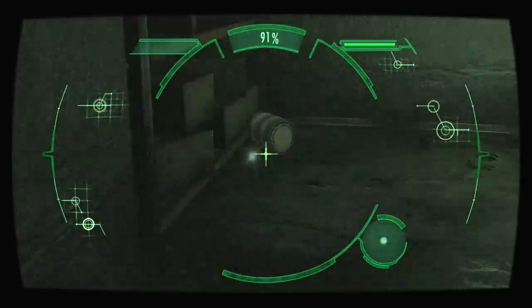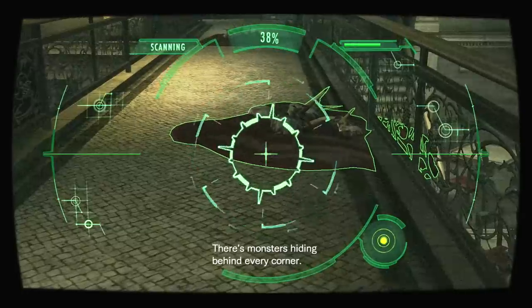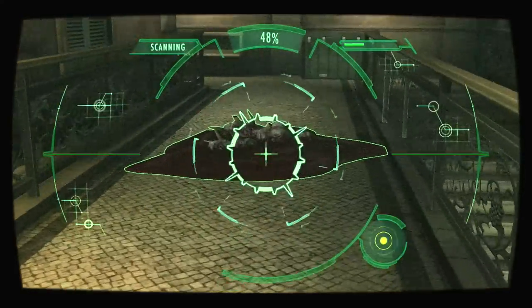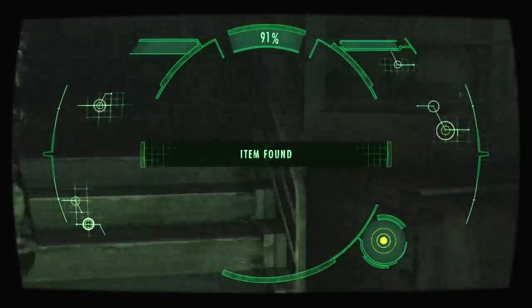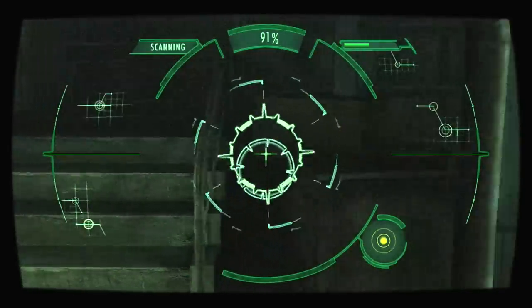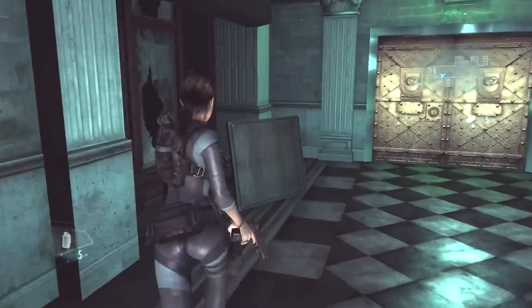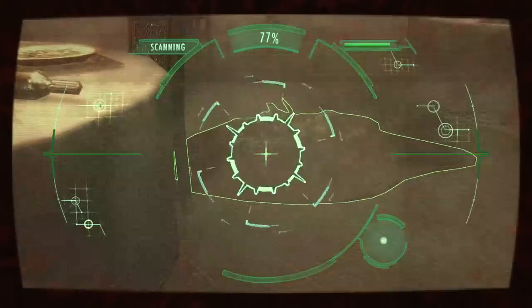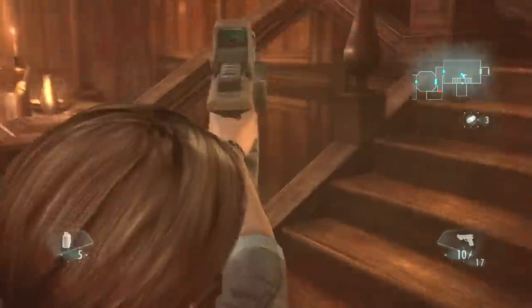Quite interestingly, Revelations introduces the ability to scan your environment. You'll find hidden items all over the place, and on top of that, you can scan goop guys to earn extra herbs. Inside missions where you're moving in a straight path, it's a little annoying to constantly be scanning everything you see, as it really slows down gameplay. On the cruise ship though, it's a lot more satisfying, because once you've scanned an area, you've scanned it, so you feel more like you're getting somewhere by checking each room off your list. Scanning every goopy corpse you create also slows things down, which is a little lame, but doing it is purely optional.